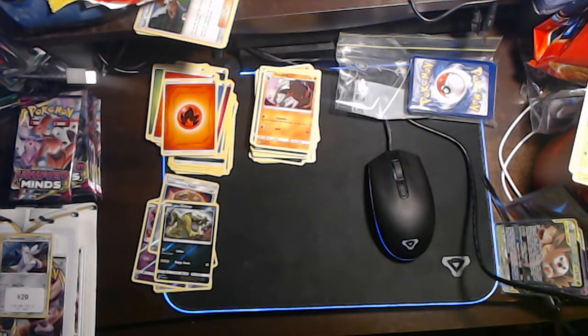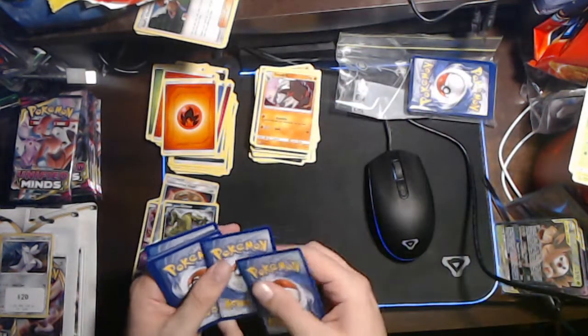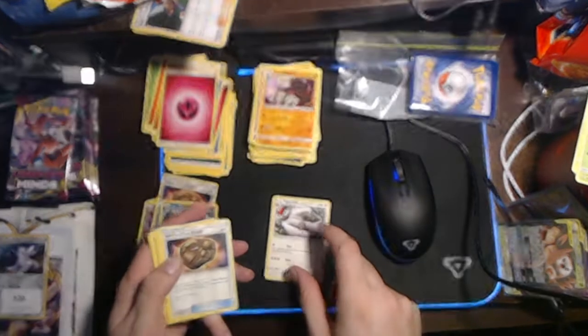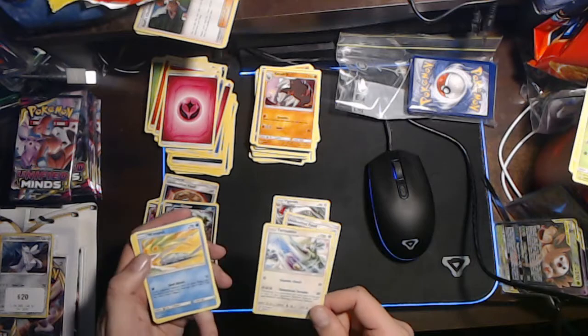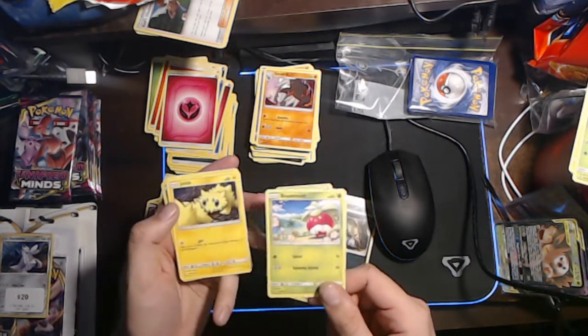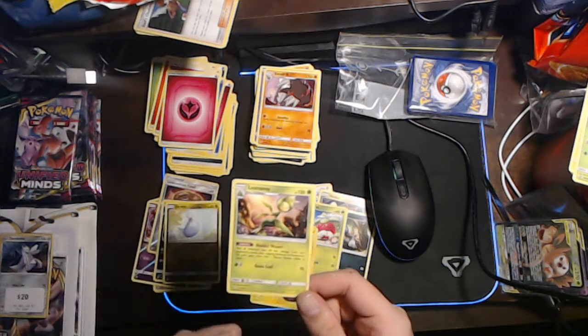Hoo boy. We've got a Fulgore - wait, we've got a Fairy Energy, a Vigoroth, an Unidentified Fossil, a Tornadus, a Wimpod, a Noibat, a Sneasel, a Bounsweet, a Joltik, a Tinkatink, and a Leavanny.